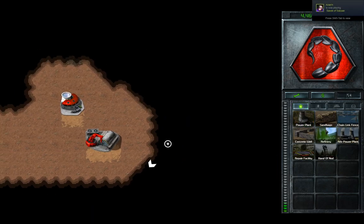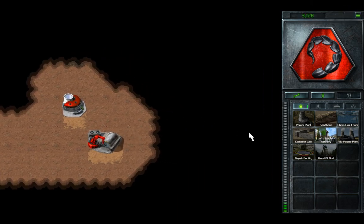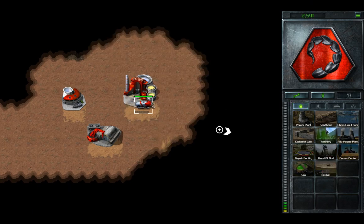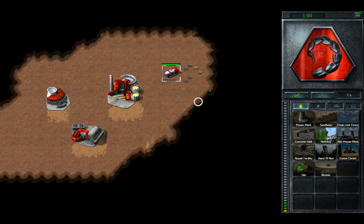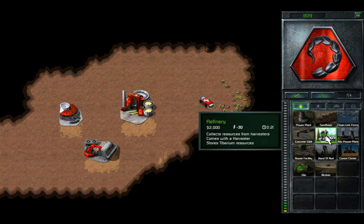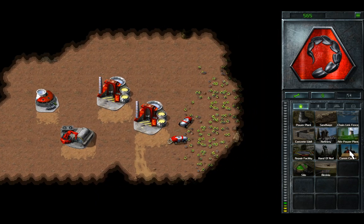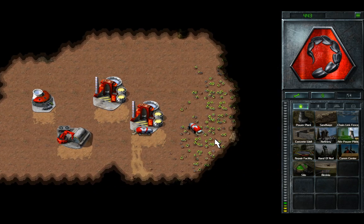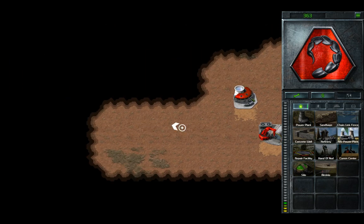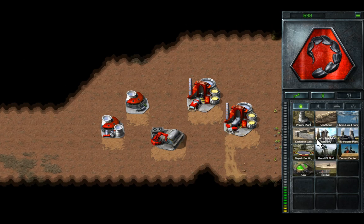The Tiberium field at the start is not really that good to have by yourself, because it's very small. So I will move my MCV slightly to the east and set my base there. Let's grab a refinery or two and set up some defenses. I'll probably crawl towards this position just to secure this refinery as well.